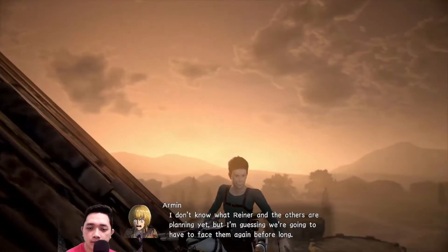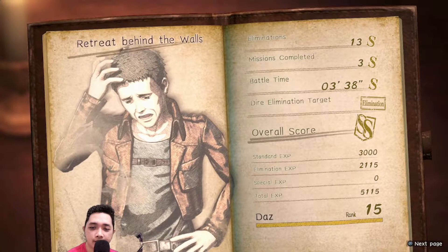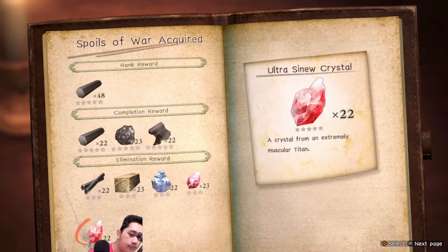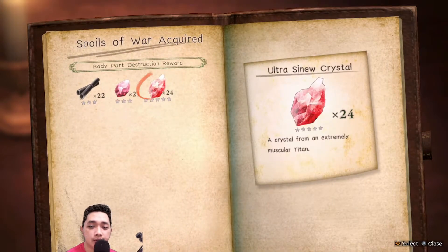This is it — that's the most powerful character in this game. You see SS rank, just three minutes to get the Ultra Shinyu Crystal — very easy. If you see the reward down here, that is the Ultra Shinyu Crystal because you eliminated the Car Titan. And because you broke the body parts of the Car Titan, you get the Ultra Shinyu Crystal again from the body part destruction. That's it for the video today. Thank you for watching, like, comment, and share. See you in the next video, bye!